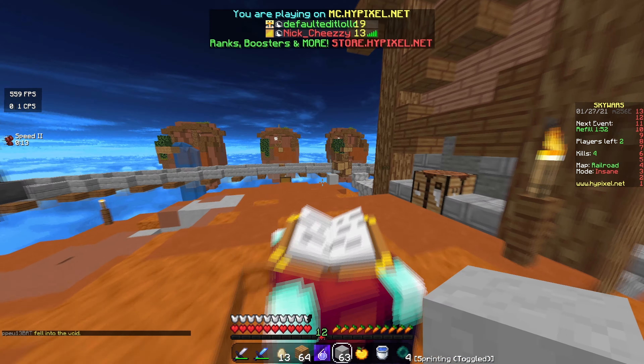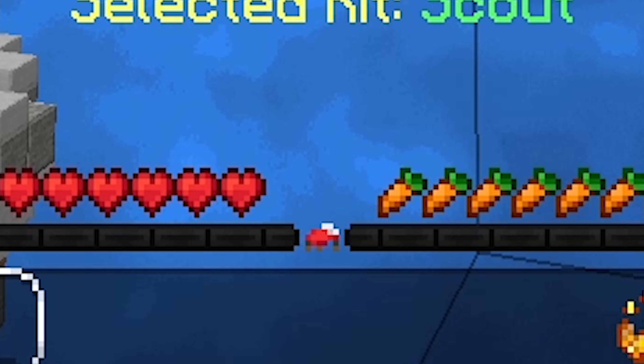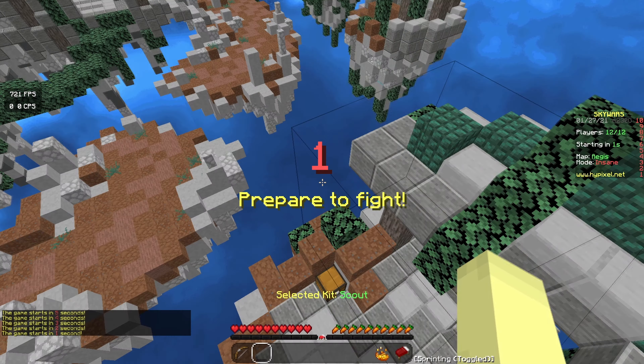I think this texture pack gives me superpowers, honestly. How did I survive that? And how did that guy just fall into the void? I don't know. I'm going to pearl to him real quick because I just want to win this game. There we go — goodbye, my friend, thanks for pearling. That's a quicker win for me. That was hilarious, dude. What a game!